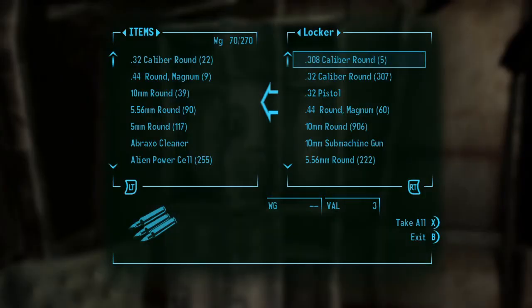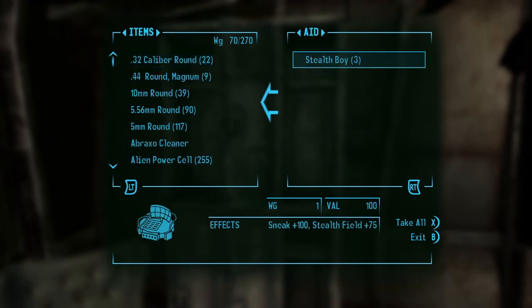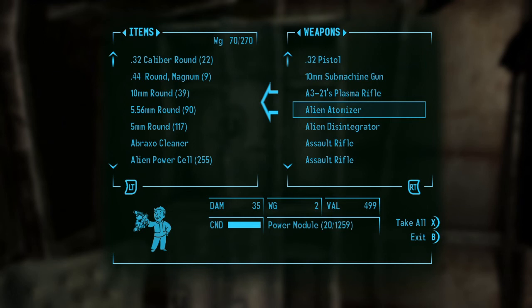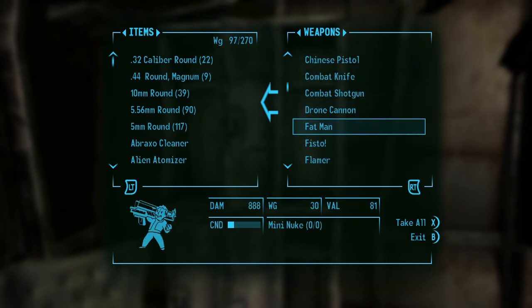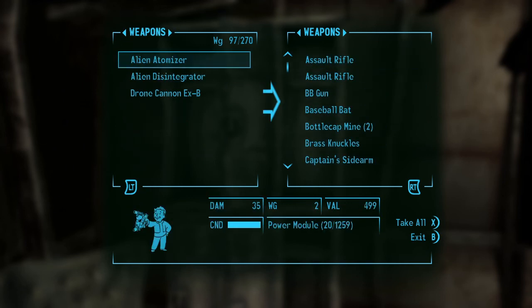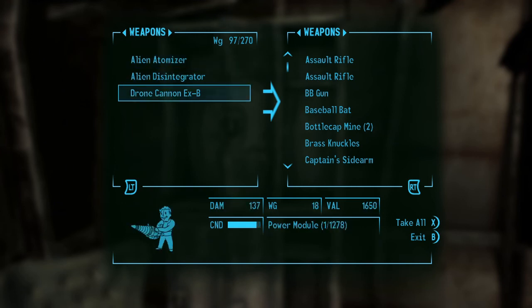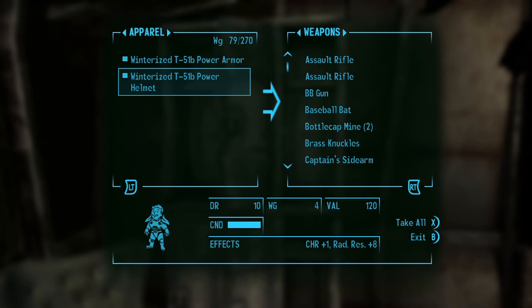Let's grab some energy weapons. Actually, what do I have with me? I have no weapons. I want to test out the two weapons here. Let's bring the drone cannon XB because I want to test it out. The weight is pretty high though, so we'll put that away and just have these two.